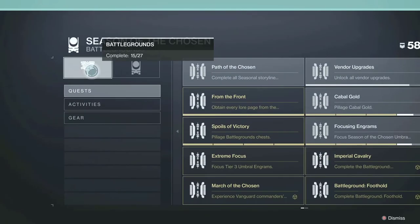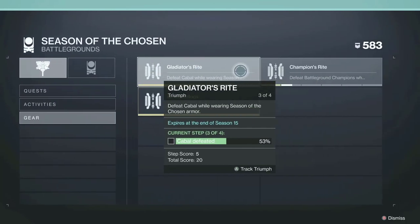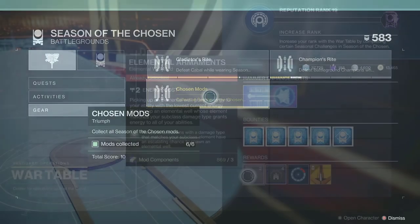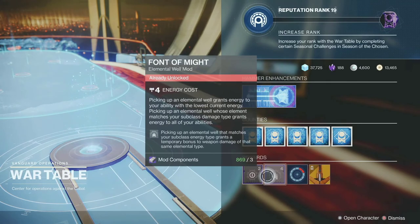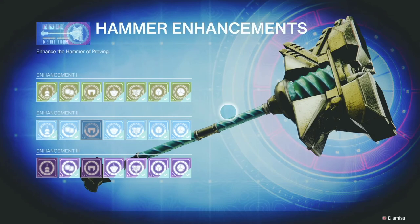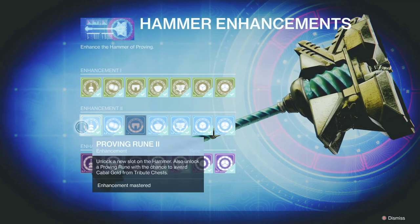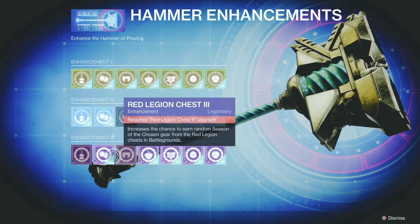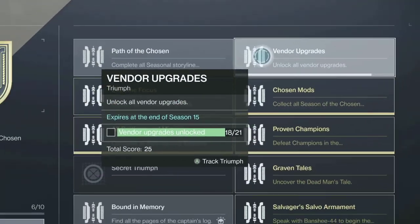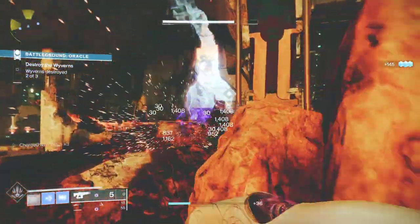Back on topic — the Battlegrounds tab has the following sections: Quest, Activities, and Gear. Gear is our focus, and there are three triumphs in there. First, Chosen Mods: you just need to purchase the mods from the War Table. They are available every week throughout the season. While inside the War Table, also take notice of the Hammer Enhancements — there's a triumph to unlock all vendor upgrades, referring to the Hammer Enhancements, which is considered a vendor even though there is no NPC. If you unlock all the upgrades, you will have 21. As you can see, I have 18 unlocks so far. Just complete your seasonal challenges and you will be good to go. Again, this is an example of how a lot of things are tied together in this game.